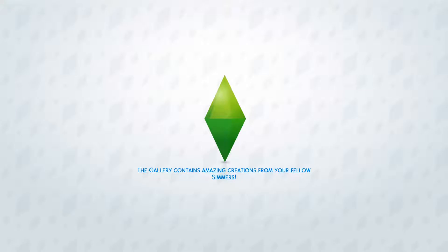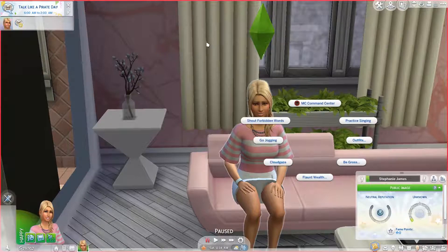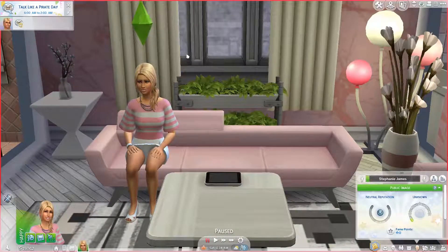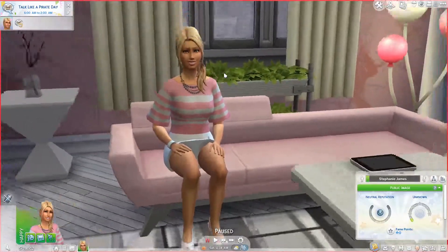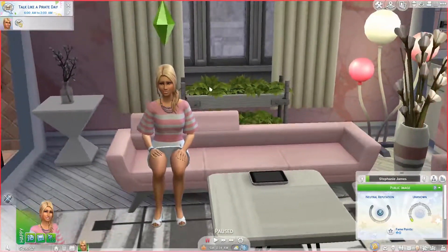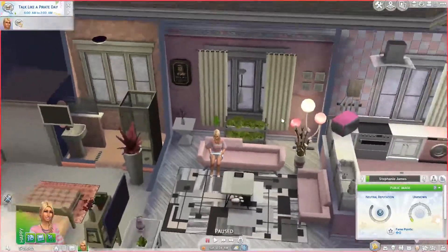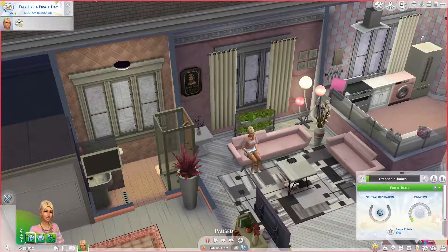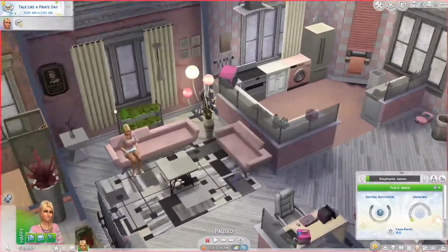Here we go — this is Stephanie, and as you can see from both her appearance and the surroundings in the apartment, she loves pink and princesses. She's just a grown-up princess really. She'll try everything she can to keep everything pink. You can see her household funds are still at 19,000, and she's got this really big apartment.